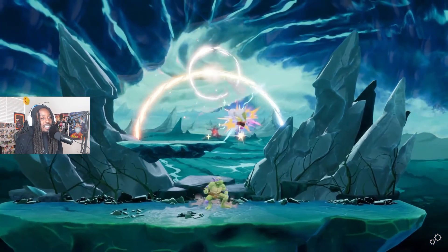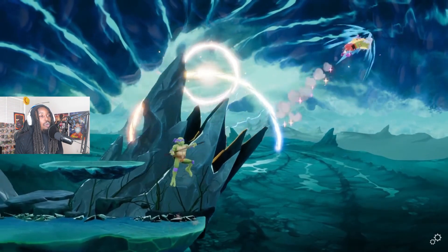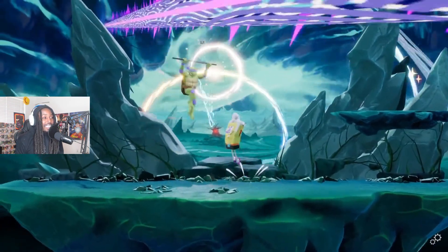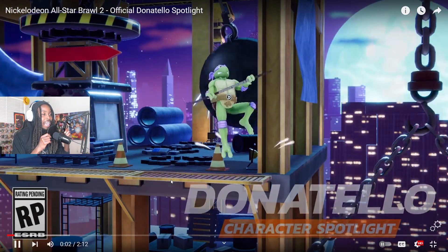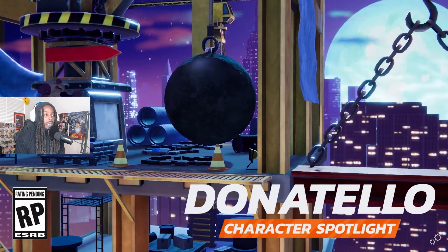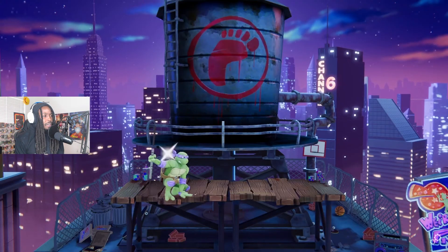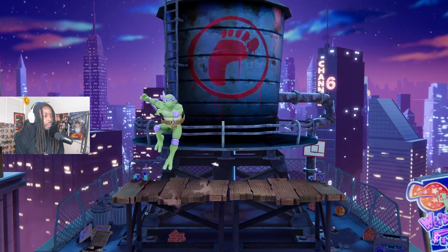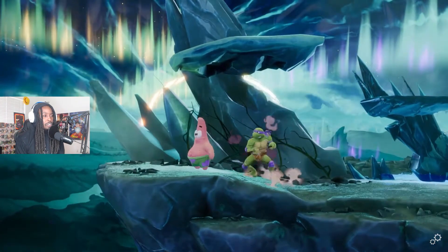The electric grenade is actually Donatello's most complex and versatile tool. You can use it offstage for edgeguards, lob it in the air to apply pressure. It's time for Donatello of the Teenage Mutant Ninja Turtles to show off his skills in Nickelodeon All-Star Brawl 2. With some of the longest range attacks in the game thanks to his bo staff, Donatello is best suited for someone who likes to play at a distance or outsmart their opponents with his tools and sonar.